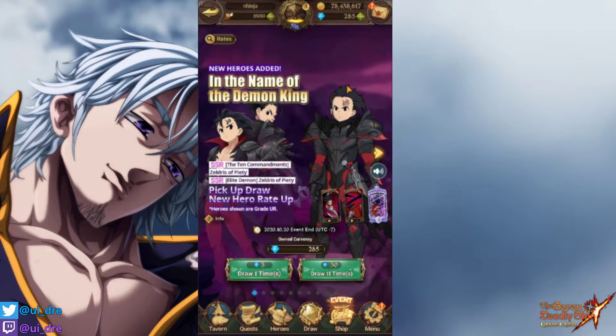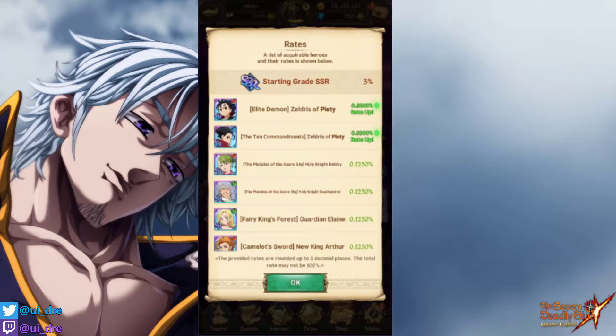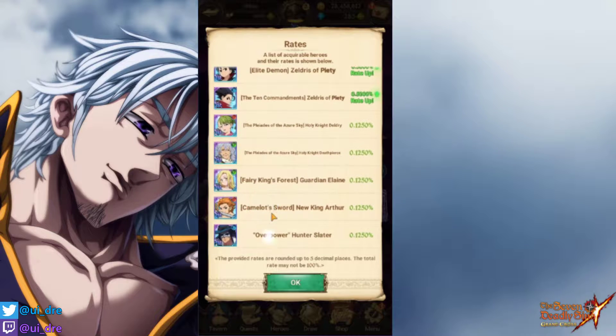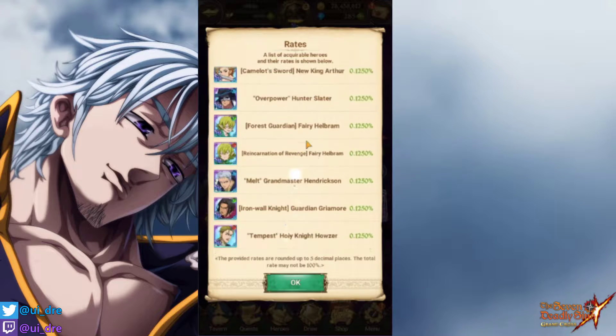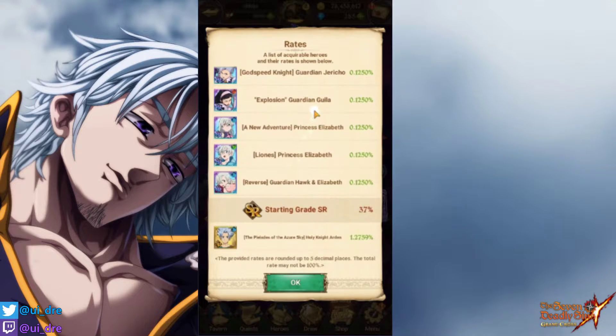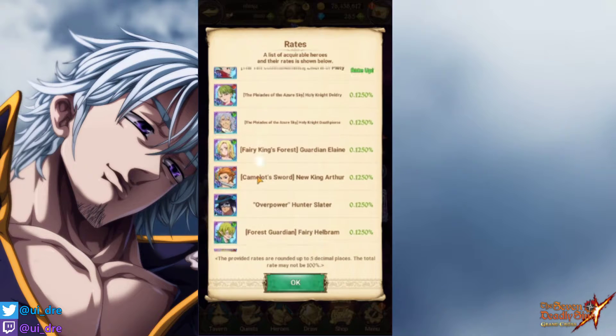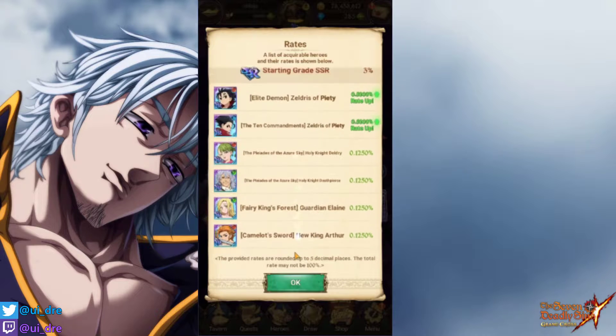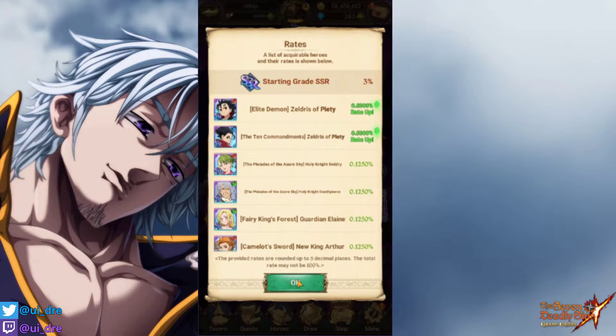So let's look at the raids first. I will skip Zeldris, I think. But it is one of her favorite characters, so she is going to summon. The banner pretty much hasn't anything that you need besides Zeldris. Would you need anyone? Deathfish, I don't have yet. So Deathfish would be okay. Let's hop into the summons.